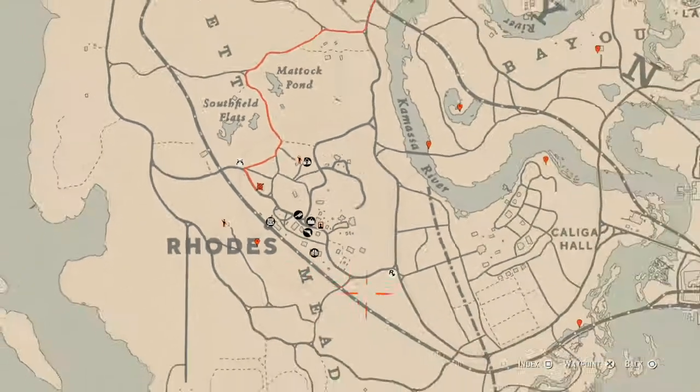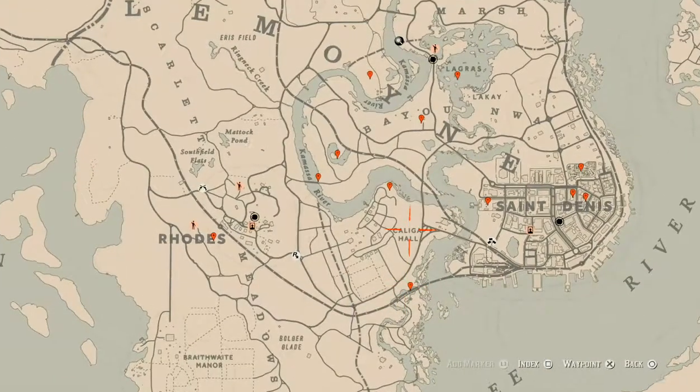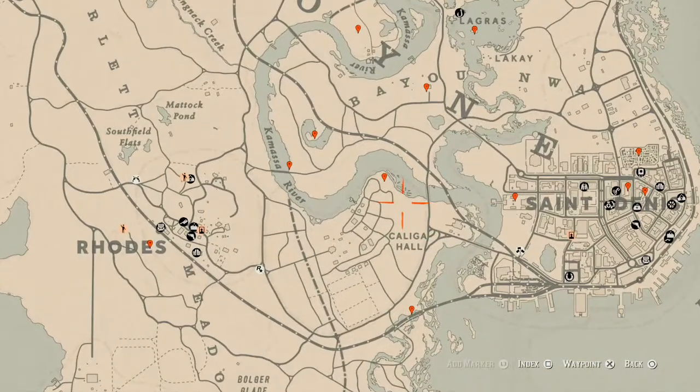One more time before I end the video — the cycles for today, Tuesday March 23rd: family heirloom cycle 5, all lost jewelry cycle 4, coin cycle 1, arrowhead cycle 5, wildflower cycle 1, antique alcohol bottle cycle 1, all tarot card cycle 4, bird egg cycle 5, and fossil cycle 4.